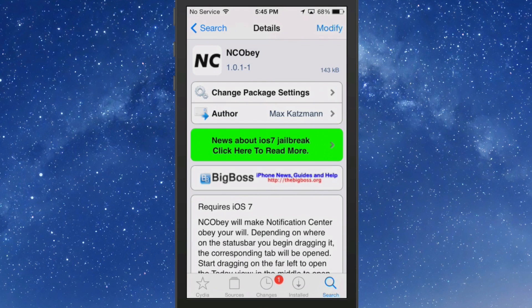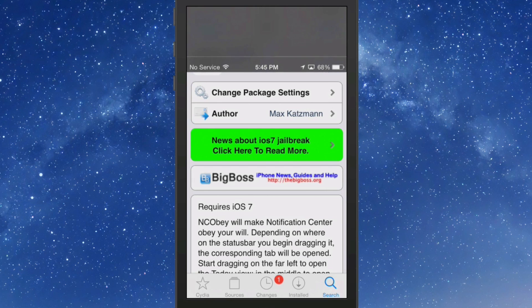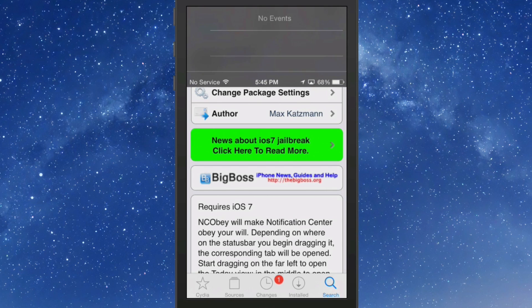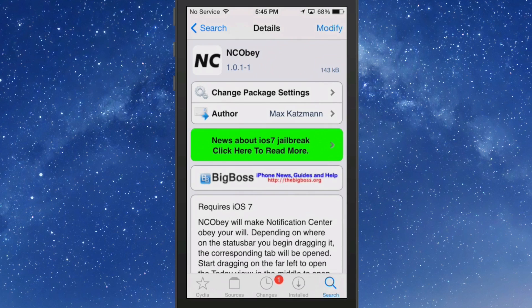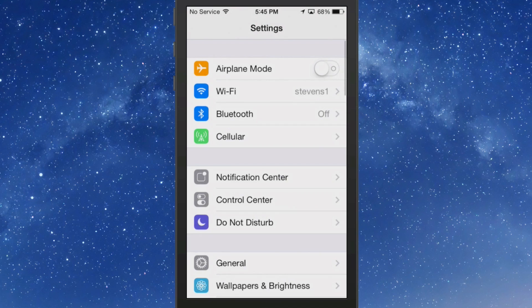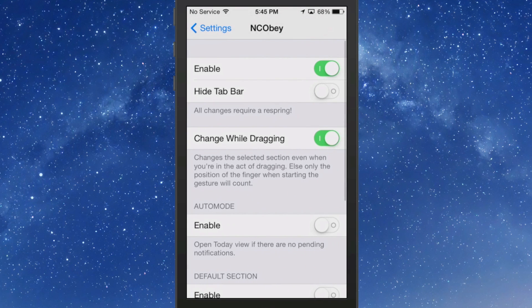What's really cool is that if you swipe down and slide your finger, you can see it moving as I swipe — you can actually change your mind while you're swiping. So if I want to pull down on Missed, I can just slide my finger over there.